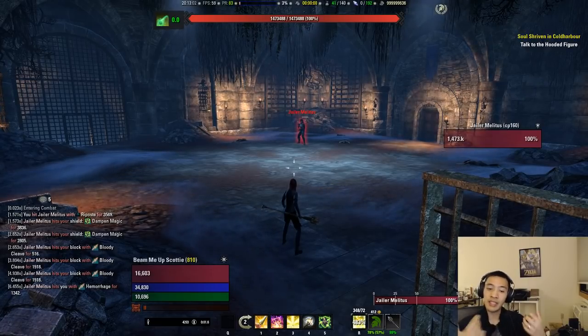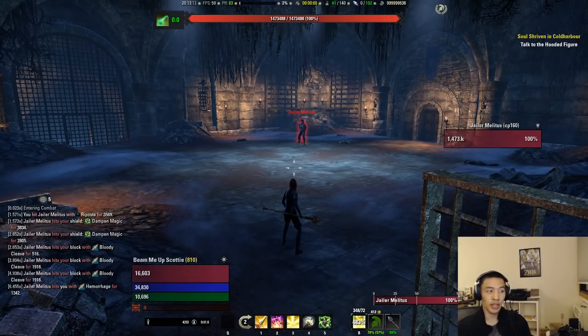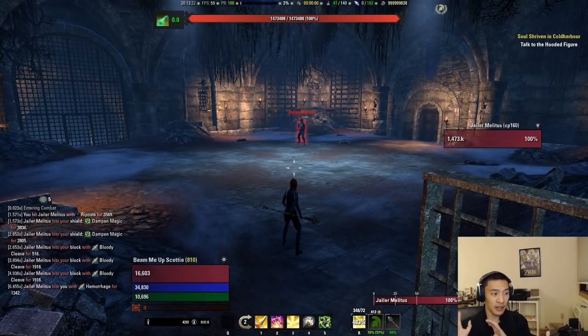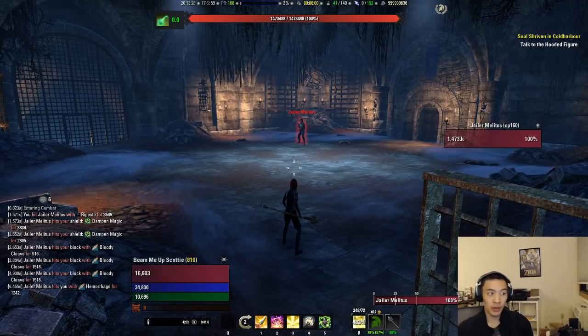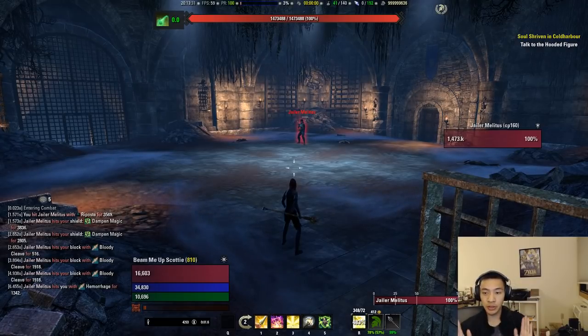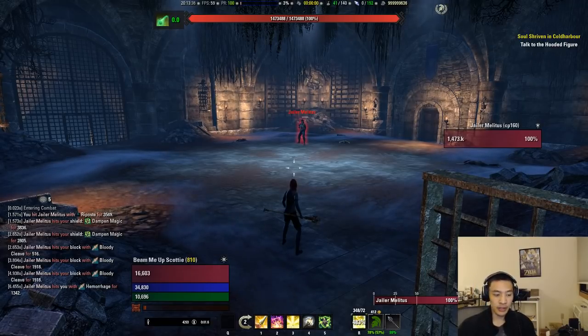So basically, everything I've been calculating has assumed resistances are only counted once, and talking with other people confirms that's the case. This was just a sanity check for me and I thought I'd share the results so you guys know that yes, these damage shield calculations have so far played out correctly. That's it for this video — if you have any questions or comments, please leave them in the comment section below. Hope you found this informative and I'll see you guys in the next one.